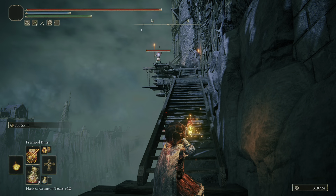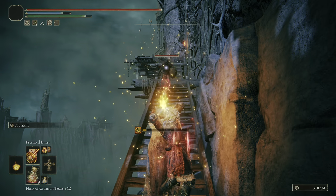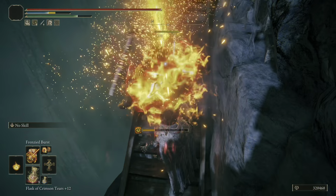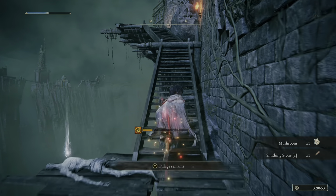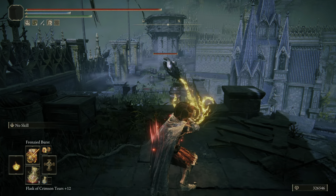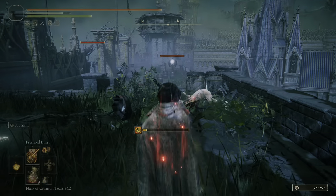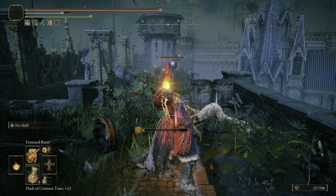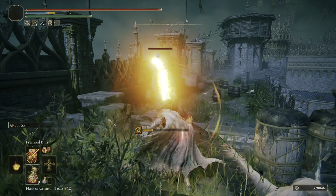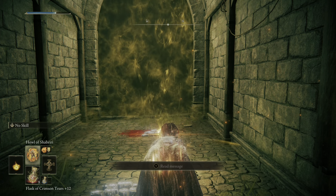Before moving on to Unendurable Frenzy, let's talk about how convenient Frenzied Burst is against mobs coming through Stormveil Castle. Against regular enemies, this has to be one of the most useful incantations in the game — you can easily snipe your enemies from afar, and charging it up does significantly more damage. The eagles, which are normally very obnoxious, you can snipe from far away and take them out before they're even near you.